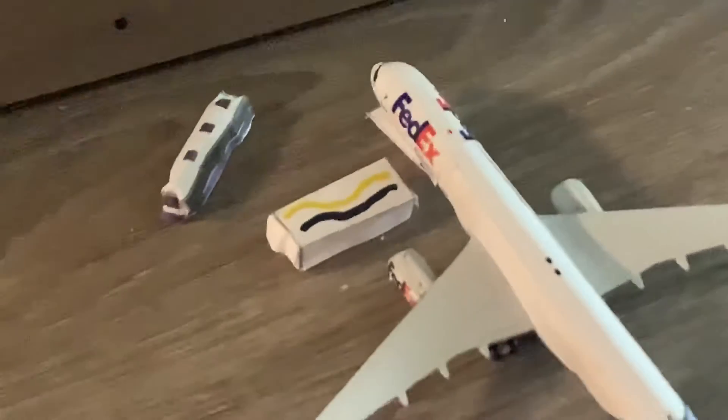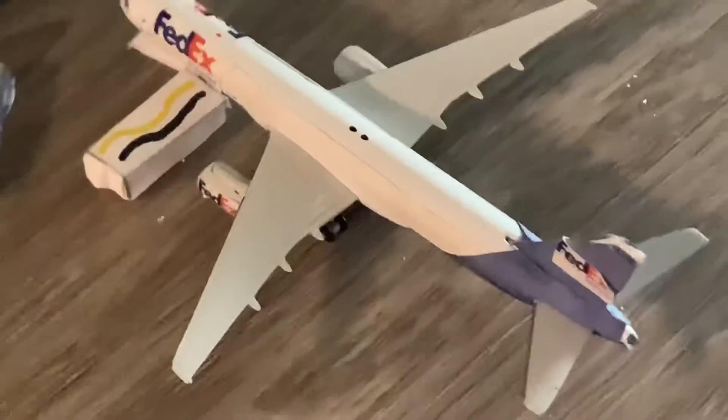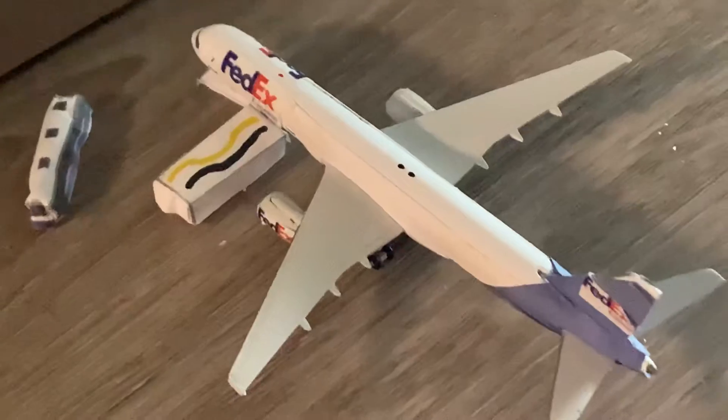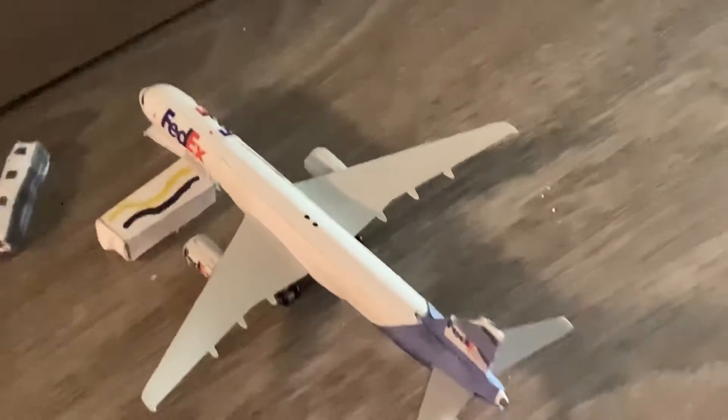The pilots are there and the cargo is about to get loaded onto the aircraft. The pushback tug is there. We have the beautiful FedEx Express 757-200. I do have to retouch some things in the back there, but that's not too bad. The FedEx 757-200 is going to be heading out to San Jose after arrival from San Jose, California.